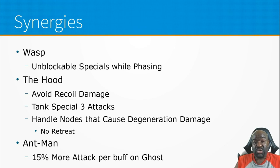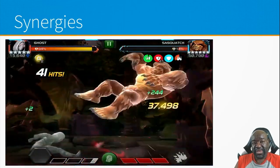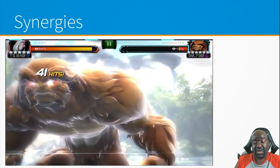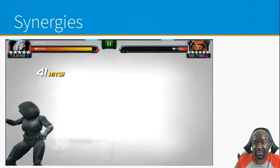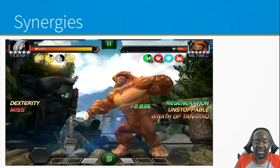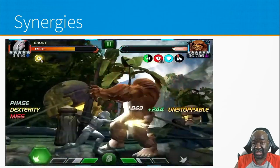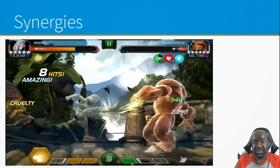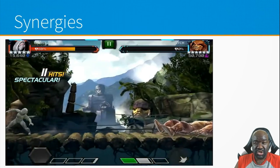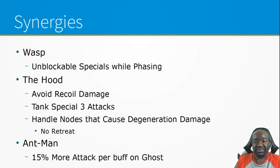The Hood synergy lets you avoid recoil damage — we'll talk more about that. You can tank special threes while phased, and handle nodes that cause degeneration damage. One such node is No Retreat; she can handle that with the Hood. There also used to be a Slash Tires node where dashing back caused damage, but with the Hood she wouldn't take that damage either. As you saw in the video, you can tank a special three while phased.